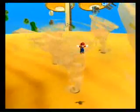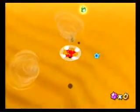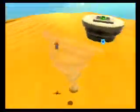Over here we have these tornadoes, which are the gimmick of this star and pretty much the entire Dusty Dune Galaxy. Mario can enter them, spin the remote, and turn into a propeller. And his arms look very scary when he's in this propeller state.